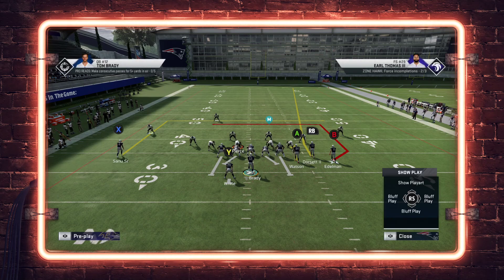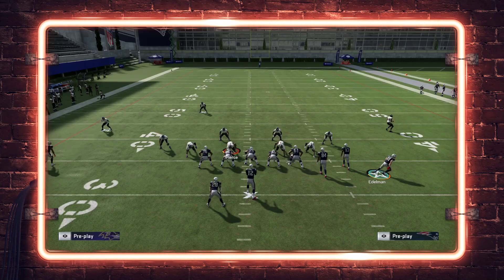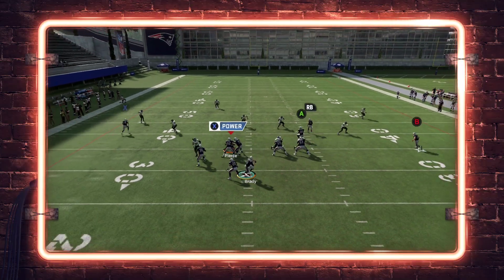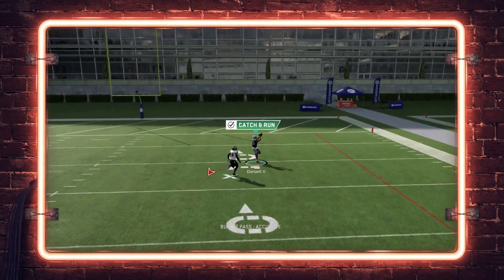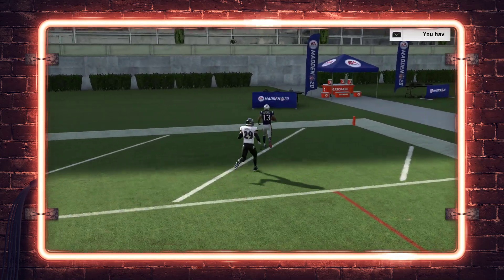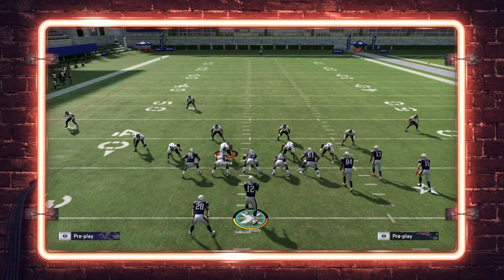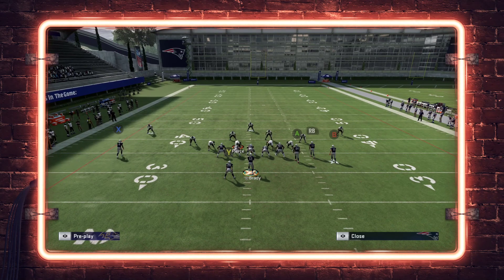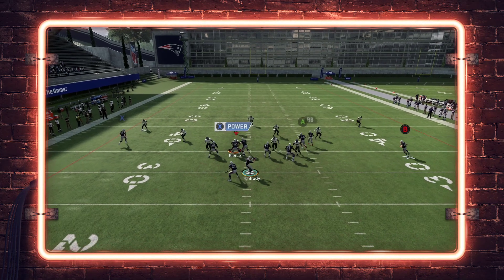All we're going to do is block the running back, put the B receiver on a hot route master corner, and if you want, motion-snap your corner route to the outside. Snap the ball and you're going to see a wide-open outside pass lead for a one-play score on this fade. The reason is the free safety simply cannot make this play. In this example I'll put Earl Thomas a little closer to center field to show a common adjustment people make — and you still have that outside lead.